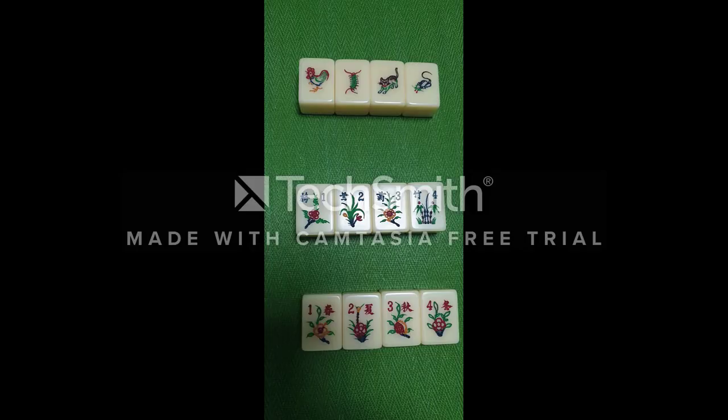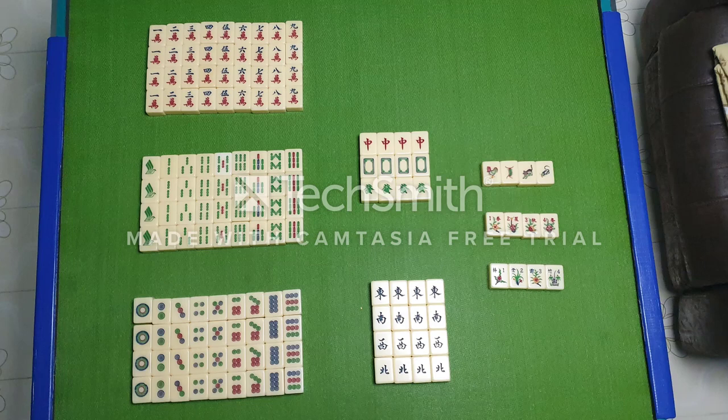Last but not least are the animal and flower tiles. The 4 animal tiles are the rooster, the centipede, the cat, and the mouse. For the flower tiles, there are 8 different flower tiles in a set of 4 — the red flower tiles and the blue flower tiles. Take note that there are 4 of the same tile for each different type in Mahjong — for example, 4 red dragons, 4 green dragons, 4 east winds, 4 one-dotted tiles, and so on. However, for the animal and flower tiles, there is only one unique tile for each of them, unlike the rest.